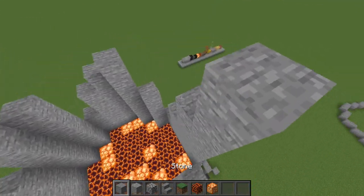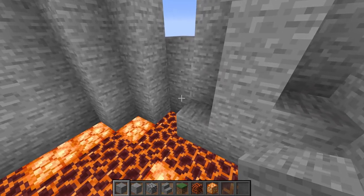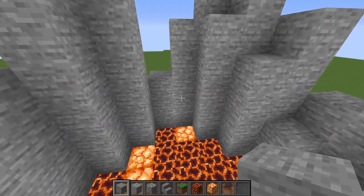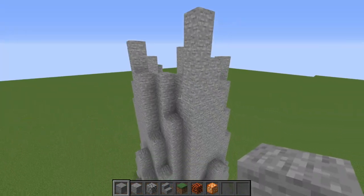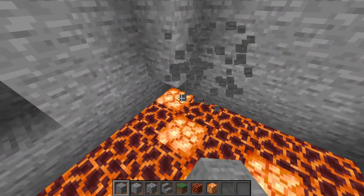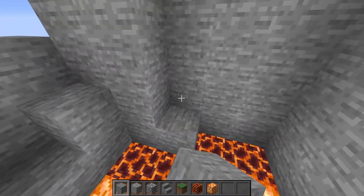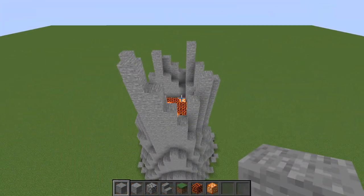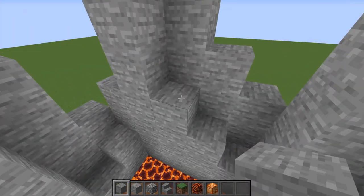Basically after that, we're going to be taking these blocks right here and adding another layer of depth, because right now they're very thin and we don't want them to be like that. So we're going to be adding these little areas where the blocks actually come in a little bit more. What this does is basically makes it look like the volcano has a lot more depth instead of just being this hollow shell — and we don't want it to be a hollow shell because it's a big volcano.